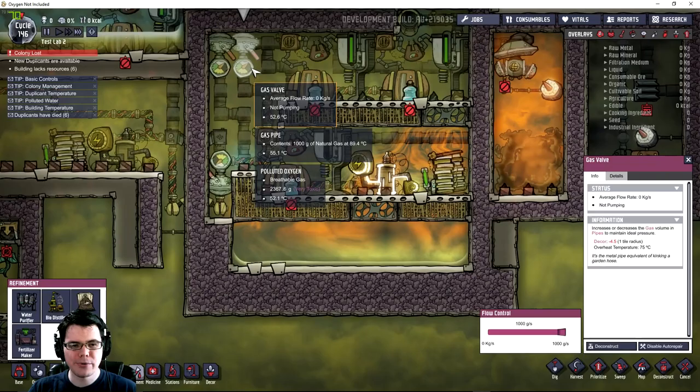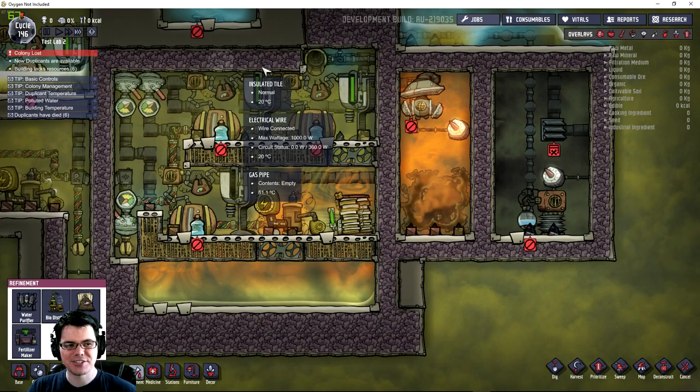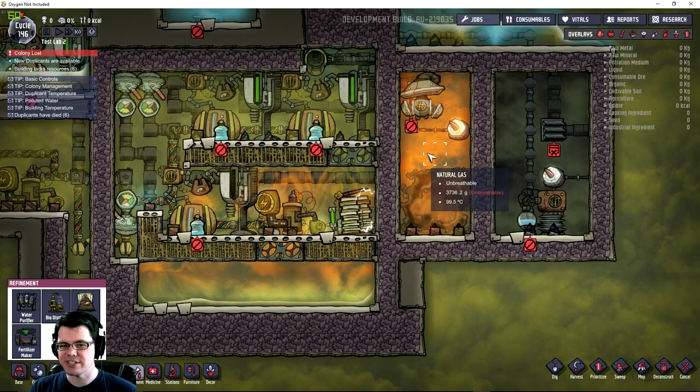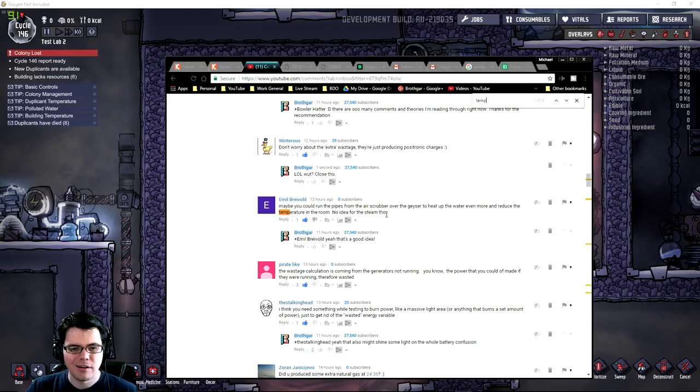I don't think it will become a perpetual motion machine, however it will be interesting to see just how much we can get out of this. I did put in some gas valves to truncate things down to the natural gas generators, but that really didn't do anything. It's also worth mentioning that I've been running this system for over 100 cycles now and nothing's overheated or destroyed itself — it's very stable temperature-wise, and the temperatures are very high. Let's go ahead and rework this a little bit and get the fertilizer maker up and running.